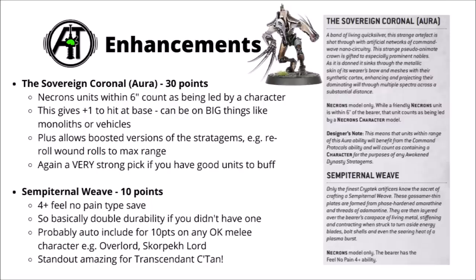Next is the Sovereign Coronal at 30 points — basically an aura of Necron units counting as being led by a character. This includes vehicles and even other characters, so for a lot of units that's basically 30 points for an aura of plus 1 to hit for your Necrons in general, presuming they weren't already being led by characters. It seems really, really powerful having that apply to big vehicles, plus being able to get the boosted version of all the stratagems — for example the re-roll wounds one out to full range of the shooting. Wouldn't be too surprised to see this in quite a few lists.